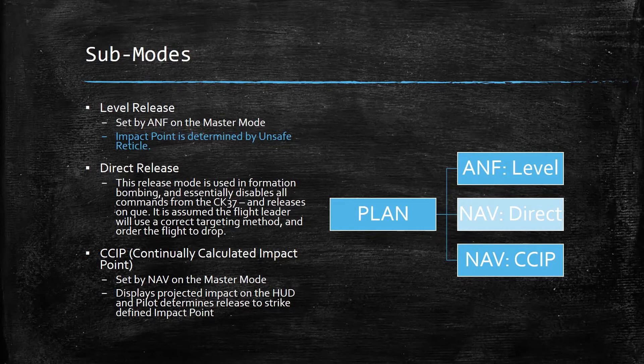Continuously calculated impact point — CCIP — is set by NAV in the master mode. It displays the projected impact on the HUD and the pilot determines release to strike the defined impact point. So on the chart you can see: when you're in plan, ANF puts you to level and NAV puts you to CCIP.